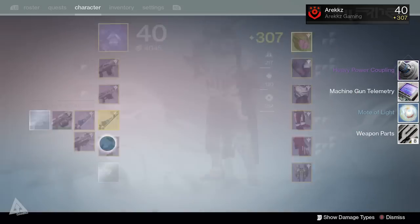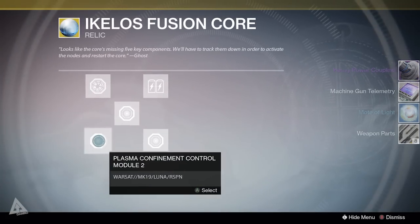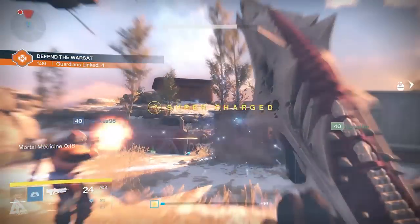Moving on, the top right node is the Heavy Power Coupling. This one you simply have to dismantle a heavy weapon — it can be any weapon, doesn't have to be legendary, it can be rare, whatever you want. Dismantle a heavy weapon and you'll get the next part.